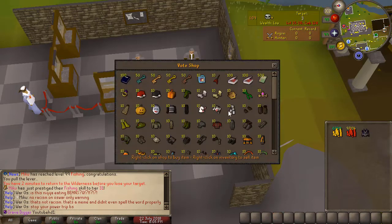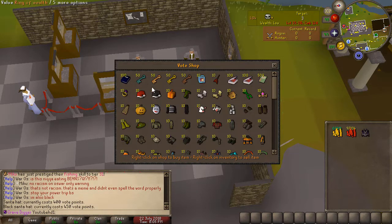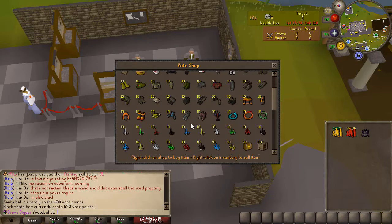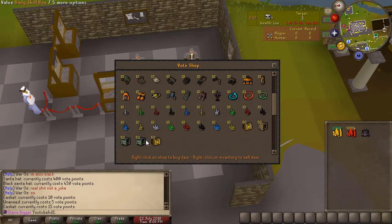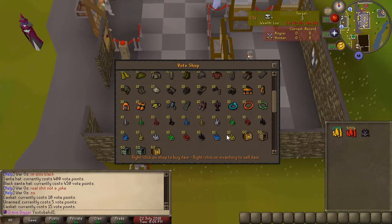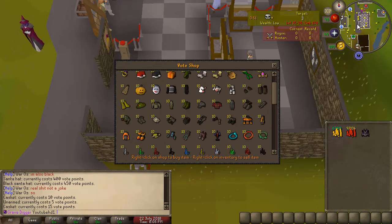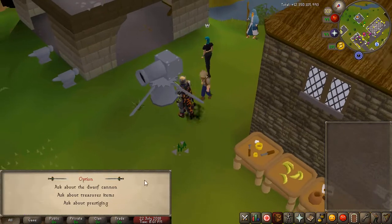At the home area there is also the vote shop, where as you can see you can get some really cool items for vote points. You can even get PVM caskets, pursuit crates, skill caskets, a daily skill box and daily gear box for some vote points, which is really great. You can also get a bunch of skilling outfits.